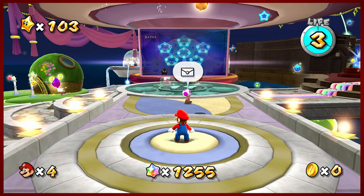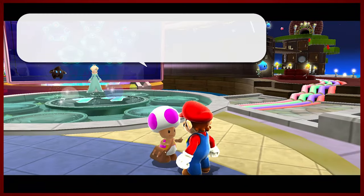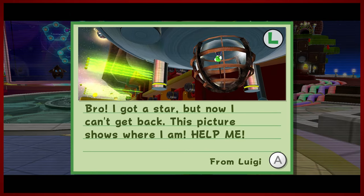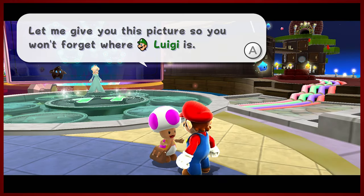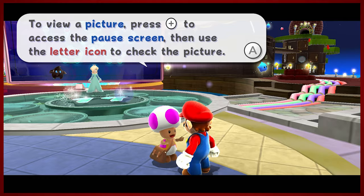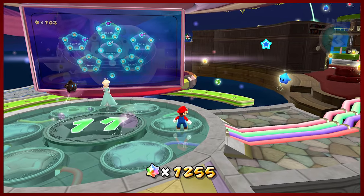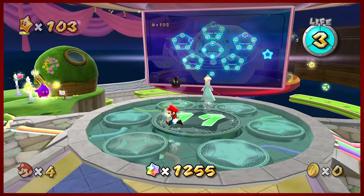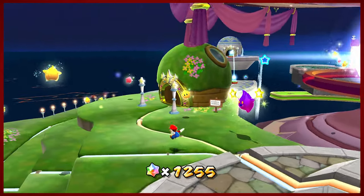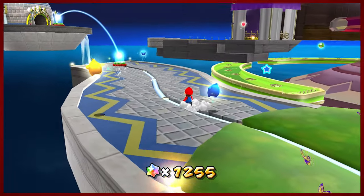Hey guys, DMike here from another episode of Super Mario Galaxy. Today I want to start off this episode with a little bit of mail. Got another letter from Luigi — he has once again gotten himself captured. Toad will give us this picture. It turns out he is in... I want to say this is a fountain. He's in Battle Rock. I don't quite remember where that is. I could have checked, I guess.